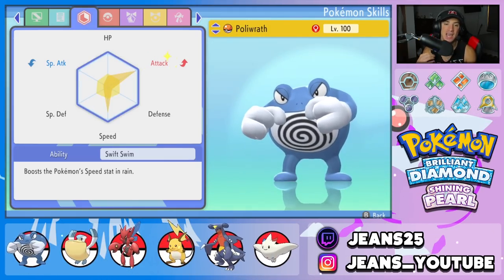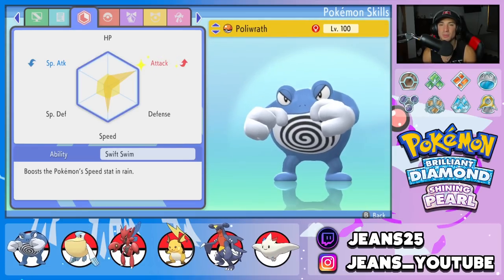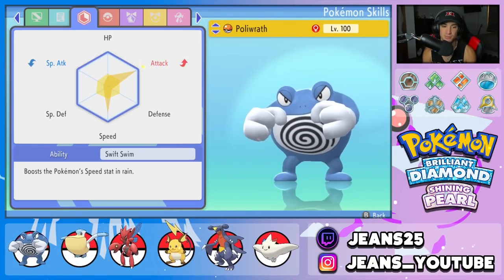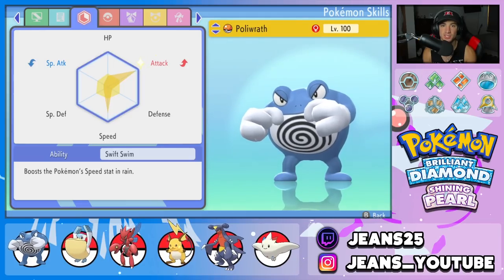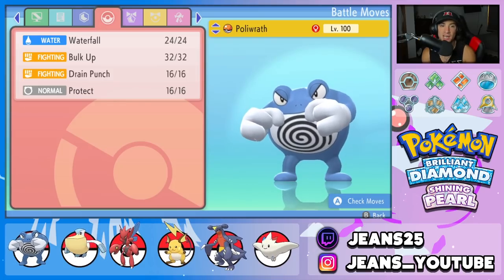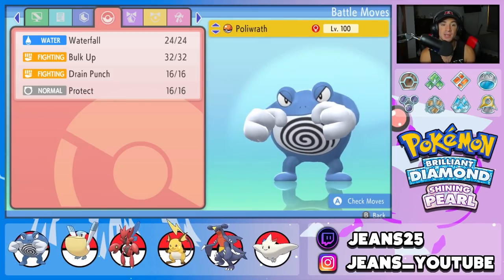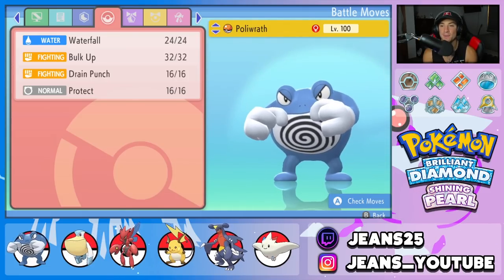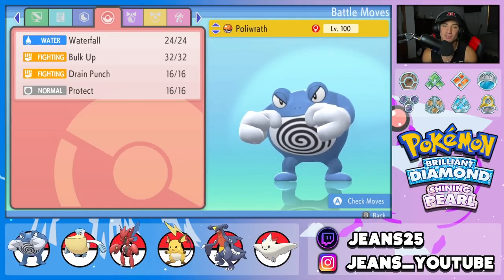The EVs are fairly normal — maxed out in Attack, a bunch in Speed, and a little bit in HP. We didn't max out Speed because it's already going to be very fast in the rain with Swift Swim, so we put a bit in HP to be a little bulkier. The moveset is phenomenal: Waterfall for STAB, Drain Punch for STAB and HP recovery, Bulk Up to set up Attack and Defense boosts, and Protect as the fourth move.